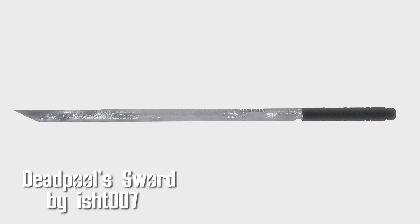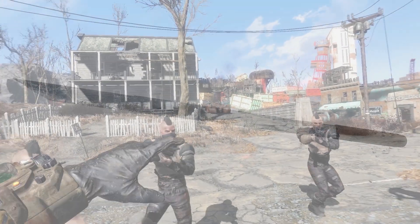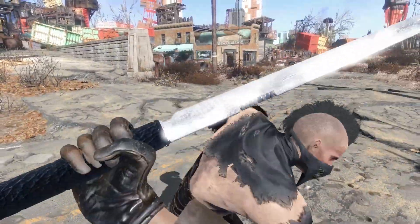Deadpool's Sword by Isht007. This brings Wade Wilson's weapon into Fallout. A simple but lovely sword, this weapon has a damage of 48 and a swing speed of fast.